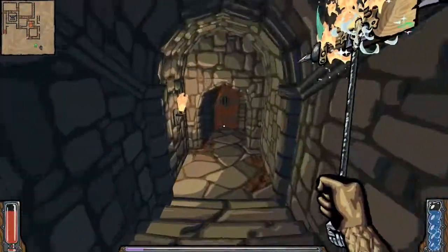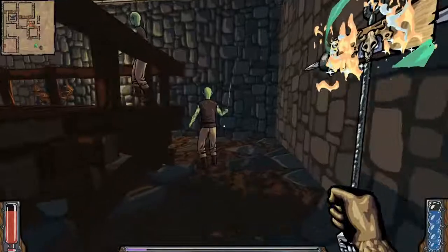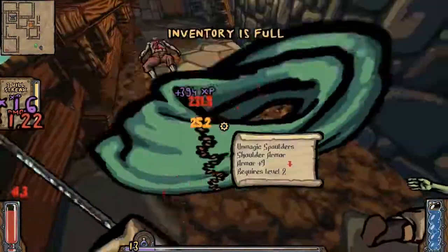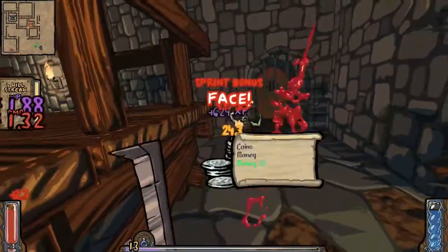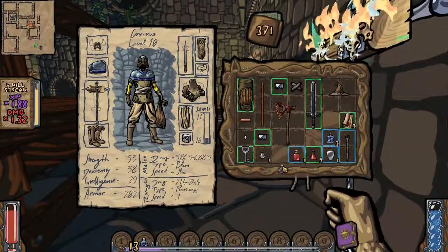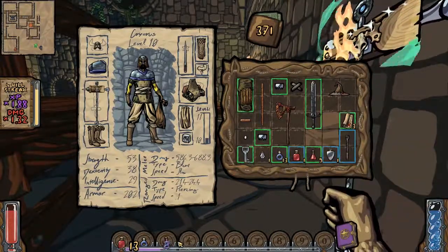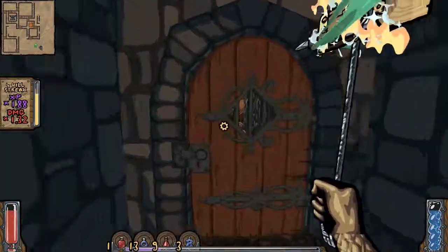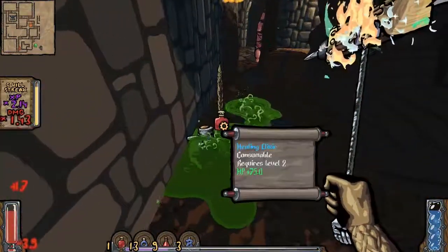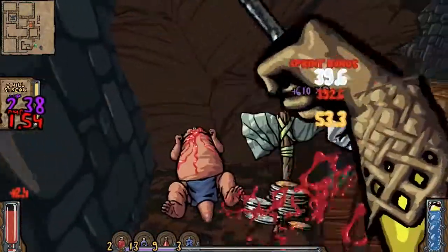Obvious trap is obvious. Room cleared — I want — there we go. Ouch, but at least I'm getting the good potions.